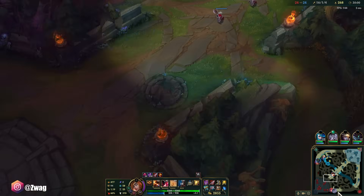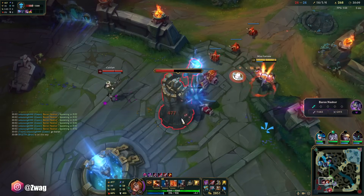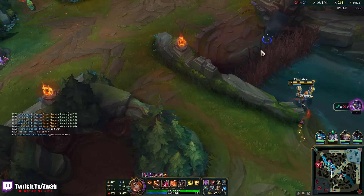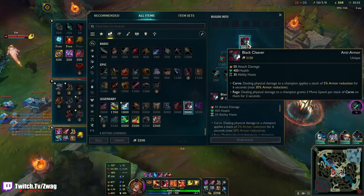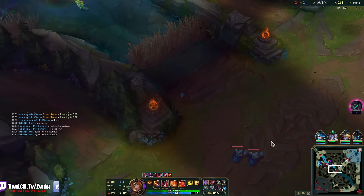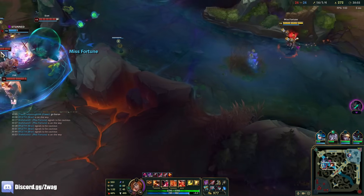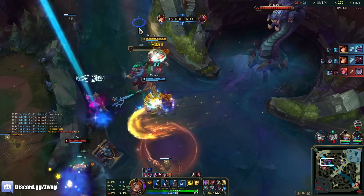I got the turret. Cleaver and Red Pot. I don't think I can sell my boots — I need the move speed. I could sell them for a spell shield, but I'm already doing enough damage to kill them and I don't want to lose my speed. There's Garen. Wow, that was big — I killed that Sion so fast.